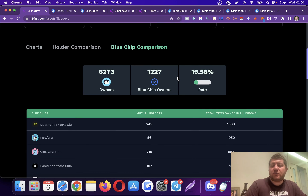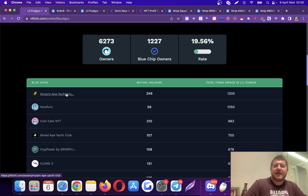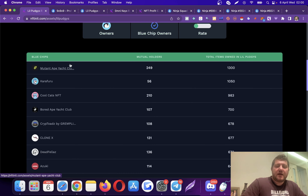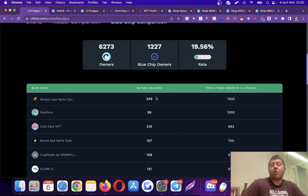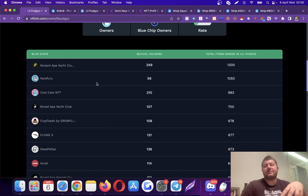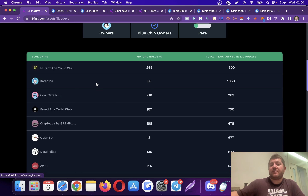The blue chip comparison shows you whether a project is likely to succeed in the long term. We list the big blue chip collections here — they have certain criteria around daily sales, total volume, and floor price. In this collection, there are 249 Mutant Ape Yacht Club holders who are also holding 1,300 Little Pudgies. These guys are less likely to be paper hands — they're more likely to be diamond hands. You would want as many Bored Ape, Azuki, or Doodle members as possible in the collection you're interested in.